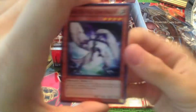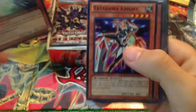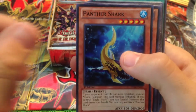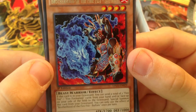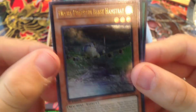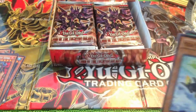Alright, let's see what we got here. We got Radius the Half Moon Dragon, Tatakawa Knight, Panther Shark, Sharkraken, Brotherhood of the Fire Fist Buffalo. And the Mecha Phantom Beast Hamstrate or something. Is it Ultimate? I got my Ultimate Rare already - that's freaking awesome!